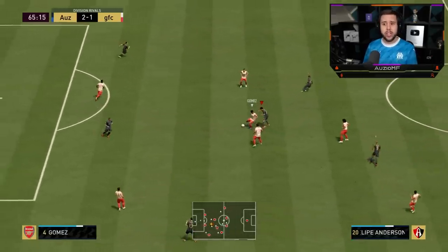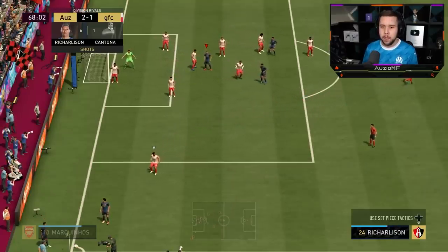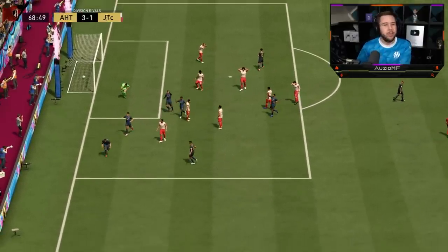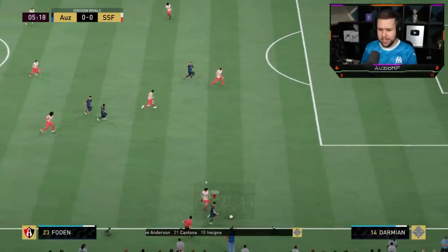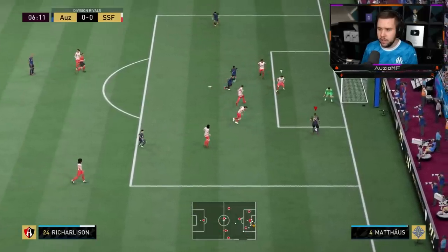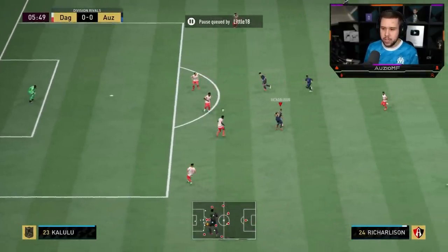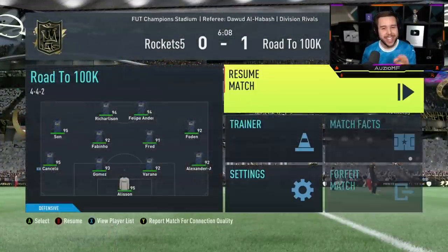My opponent is defending really well right now, second man pressing at the perfect times. Richarlison — you've got 99 jumping and a power header trait. His finishing inside the box is insane. Let's go for a driven pass through the middle straight into Richarlison — go for a few fakes and a green-timed finesse shot. You can clearly tell the Hawk chem style is helping out those long shots.